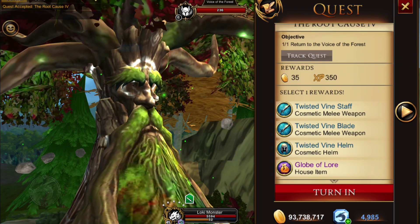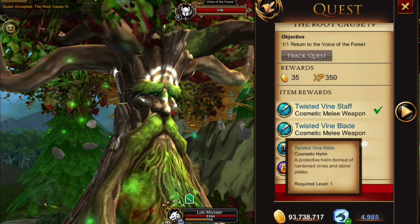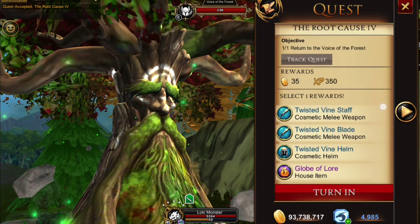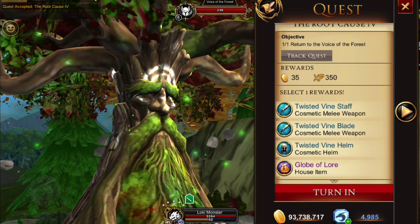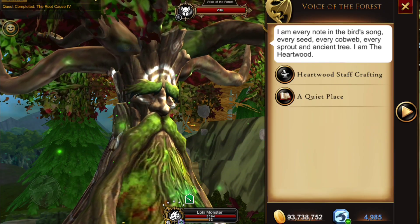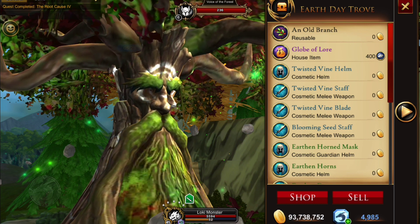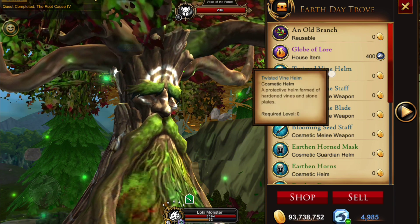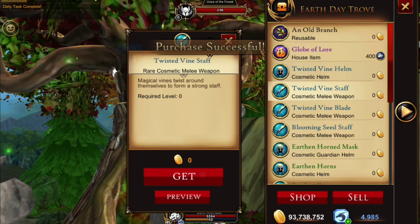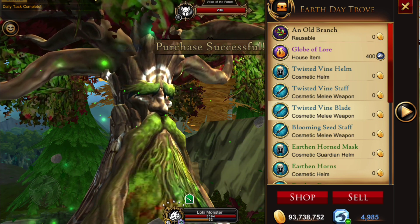Now this is a choose-your-reward quest and I was like, how do I choose? Well I'm going to make this really simple for you: choose the Globe of Lore. I was hemming and hawing, tried to preview the rewards but couldn't. You might think you want a blade or a staff — well, you want the globe. The reason is, when you go to the trove via 'A Quiet Place' and then the Earth Day Trove, you'll see the helm, staff, and blade are all unlocked and cost zero gold. But look at the Globe of Lore — it's going to cost you 400 stone. Currently you can only get 25 stone a day, which means 16 days to buy the globe. So definitely don't make the mistake of not picking the globe.